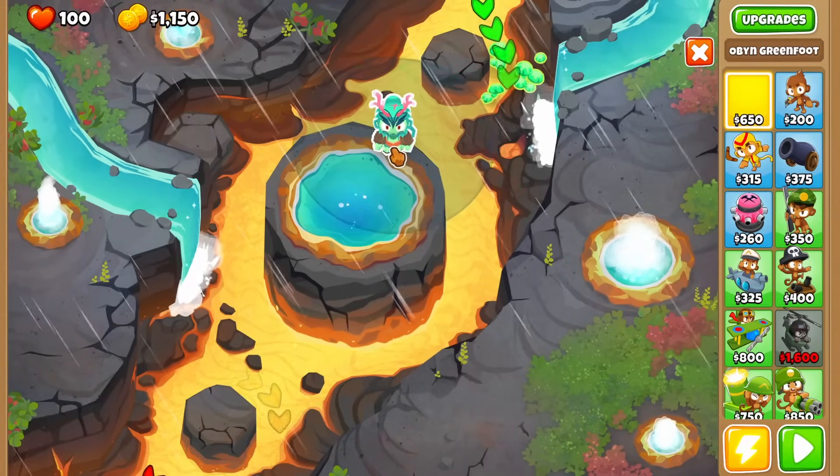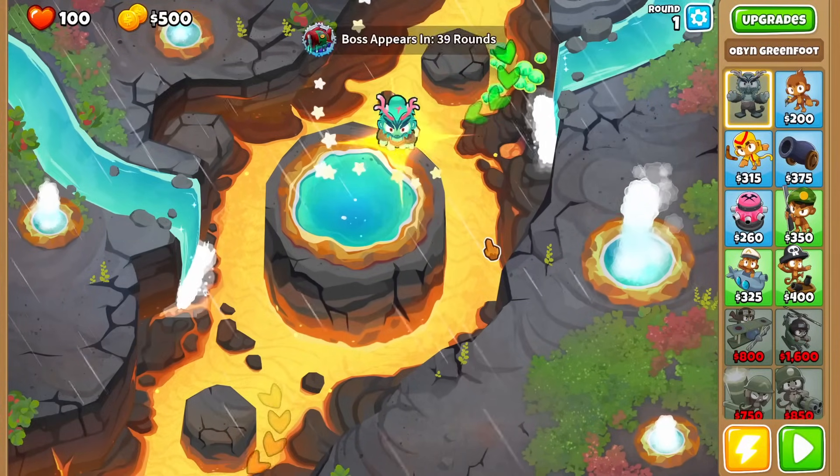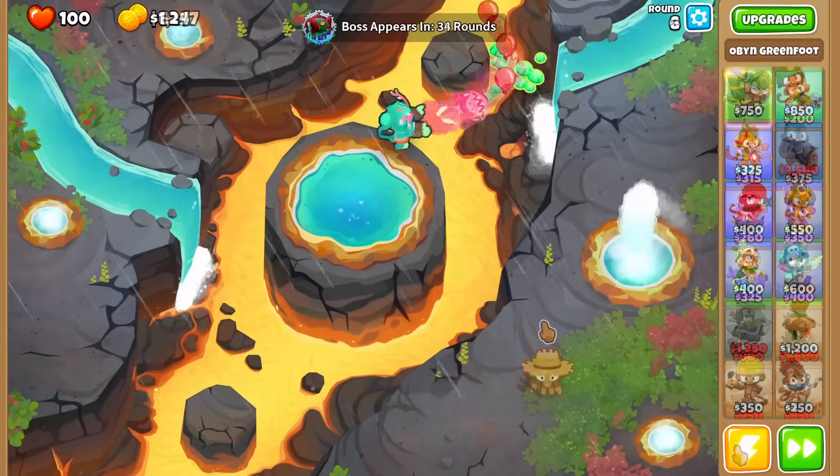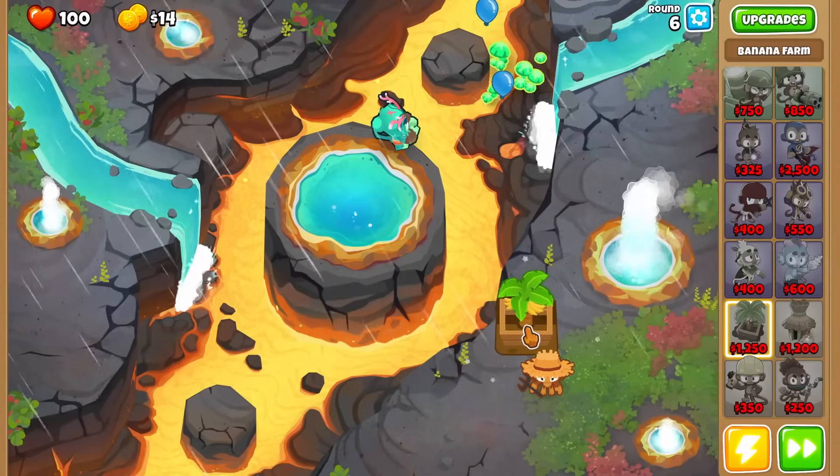Hey guys and welcome to my no monkey knowledge Elite Bloonarius guide. First of all, place down Obyn. Now turn off auto start and place down your first farm and upgrade your first farm to Increased Production then Greater Production.